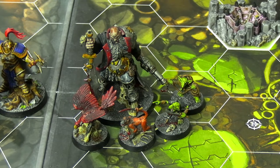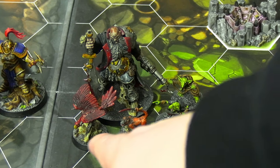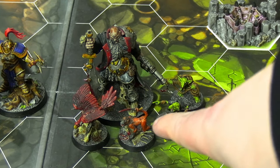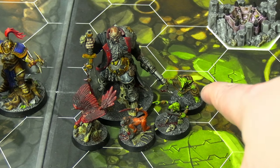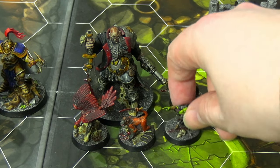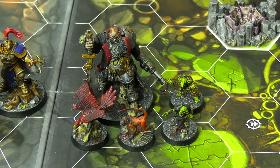Over here we have Black Powder himself — Gorlock Black Powder — the big ogre leading this pirate troop. We have his bird Shriek, his monkey with a knife (do not go near him), and then his two little minions: KG at the back with the ropes, and Pegs here with the peg leg, who's kind of in charge of all the little ones.